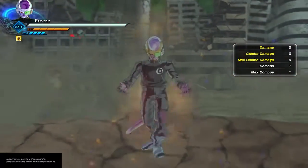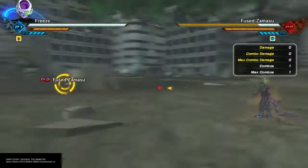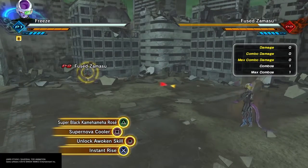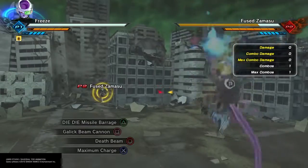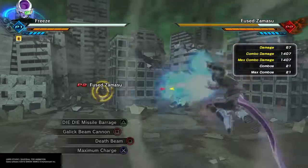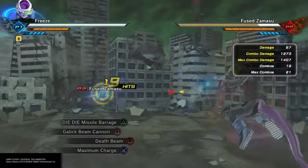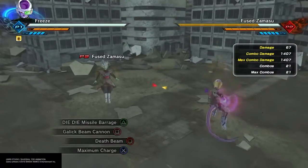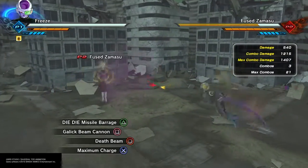Let's start with the Ki Blast supers. Now first I had to jump up in the air just in case the Ki Blast hits the ground and negates the effects. Pretty sure most of you know about that - the Cooler Supernova attack will do that, Death Ball, I've seen it do it. So: 14,007 for Dai Dai Missile Barrage, 12,015 for Death Beam, and Galloping Cannon came in at 17,005.